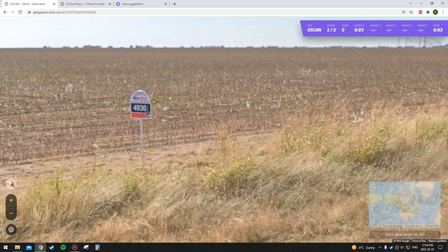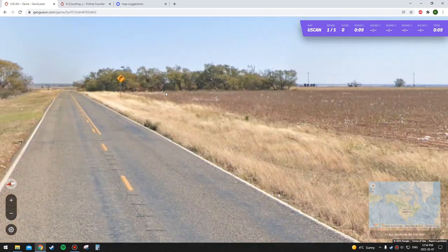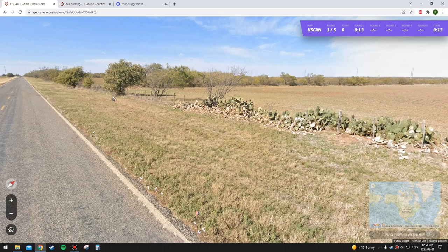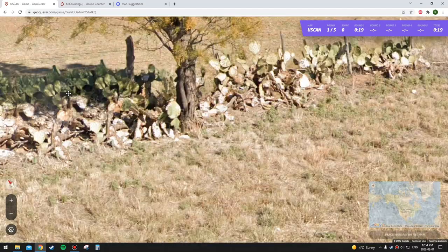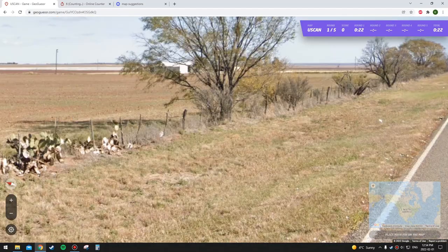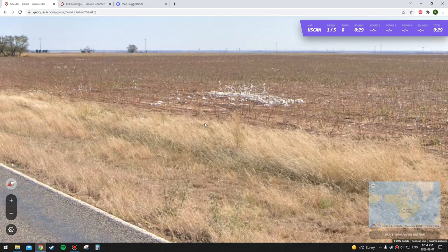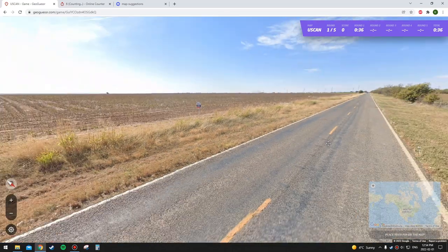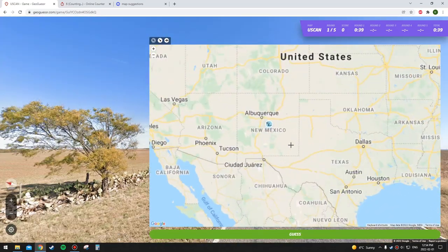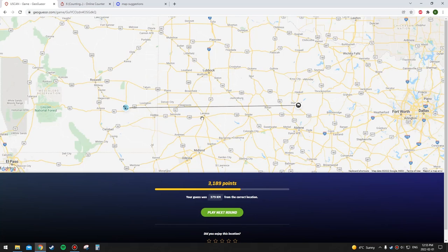Doesn't seem like a good start here — this looks kind of more western to me. There's cacti. I'm going to say New Mexico actually. That looks like there's a bit of snow left over. It could be Texas too maybe. New Mexico and Texas are both equally likely because of how it's balanced. Got the latitude perfect almost, but it was quite a ways into Texas near Abilene. That's the annoying thing with how streaks and state accuracy things work — it doesn't really matter how close you are if you don't get the state right.